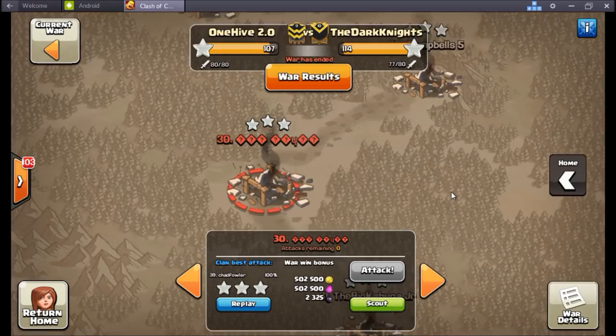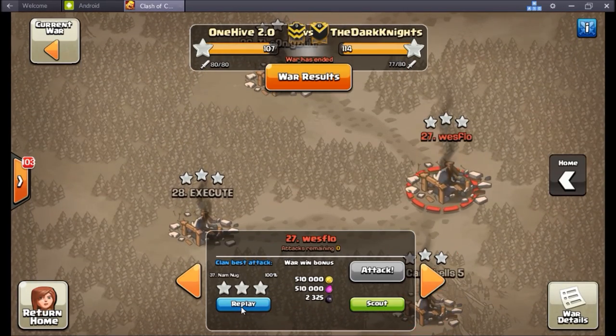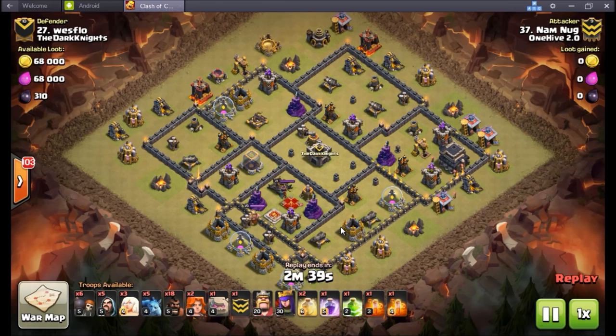What else have I got here — number 27, Namers. Nice little six pack here, flex for Namers. So a huge theme of this recap is going to be pretty much all some sort of variation of the GoVaHo with these new valks.